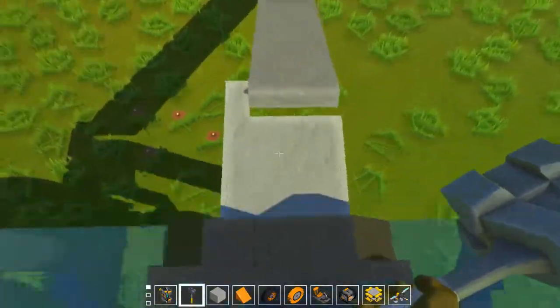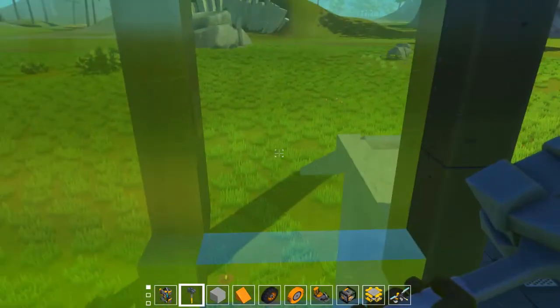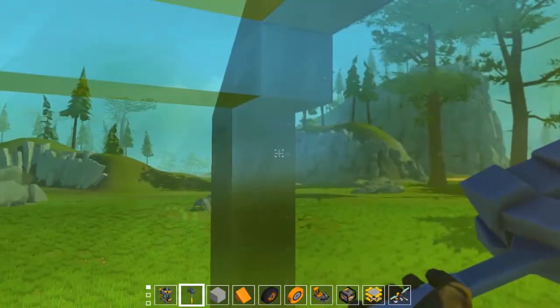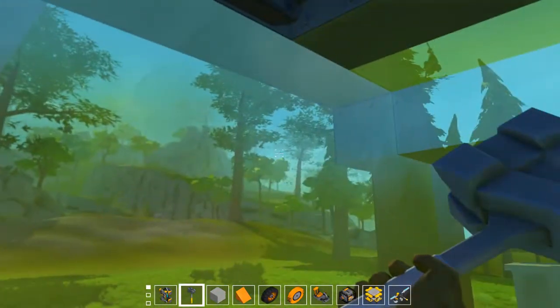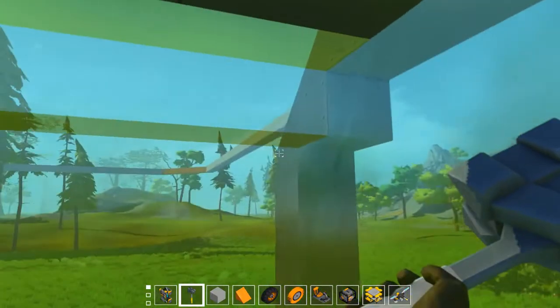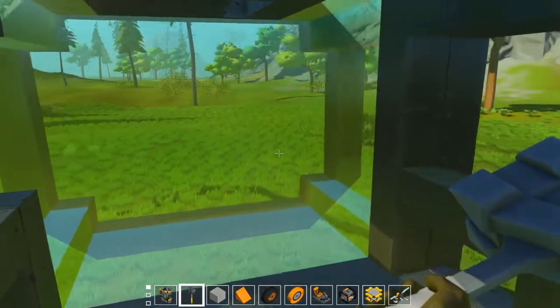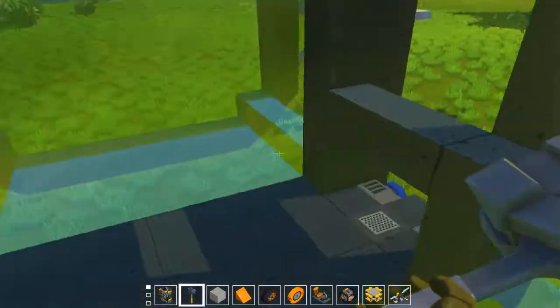We just stopped at a station so we might as well hop in. This isn't the fastest thing — it's not going to get you from point A to point B really quickly. It was mostly meant to sit on top of these mountains and send you between them. It's also possibly going to be set up so it can go down in elevation, but right now it's designed to sit on a level track.